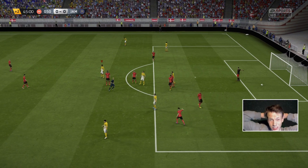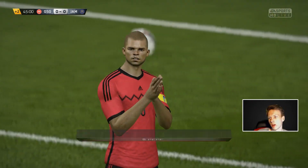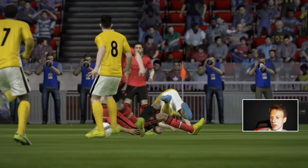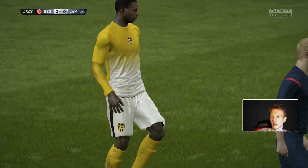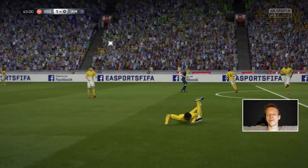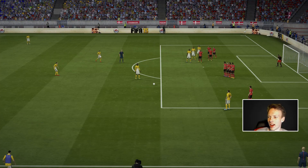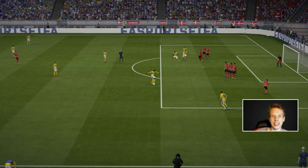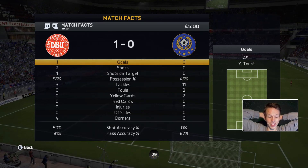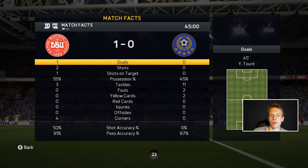We got a penalty - or is it? Is it inside the box? He booked Pepe. I didn't really pay attention if it was inside the box when he went with that tackle. I think it's outside - we get a free kick. Come on Yaya, let's try under the wall. It goes under the wall! Yaya Touré scores from the free kick outside the box. The halftime stats show literally nothing else happened - we had one shot on target and that was the goal in the 45th minute.